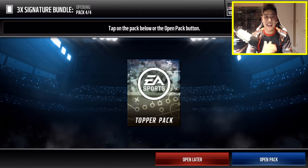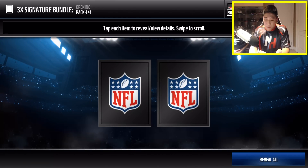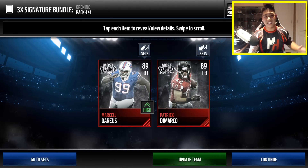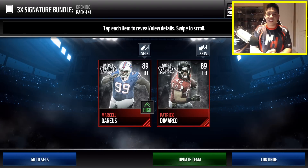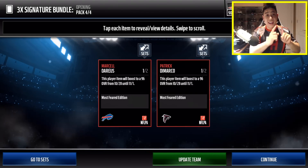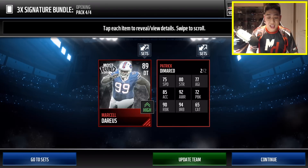Let's go ahead and end it off with our 2 Elite Most Feared players. Here we go — can we get a 90 overall Most Feared pull? We're going to get Marcel Darius and Patrick DeMarco. I'm probably just going to throw these guys into the Urlacher set because I want to get that bad man. The Halloween weekend is creeping up on us — these guys will enrage during the Halloween weekend, going from an 89 overall to 96 overall. Pretty boss — check out those stats.